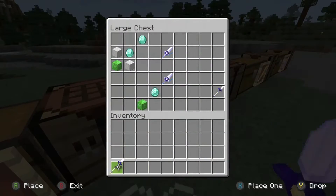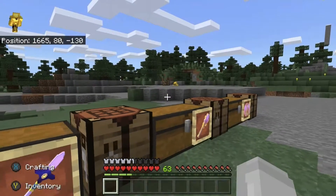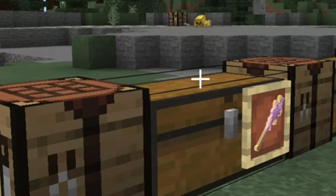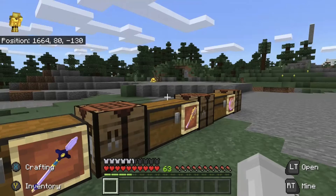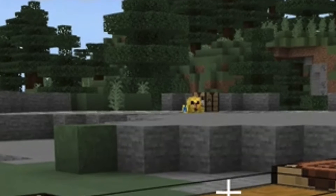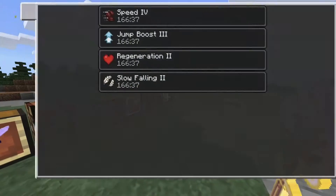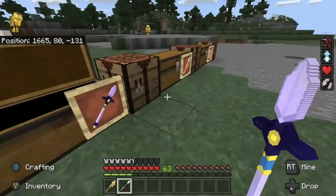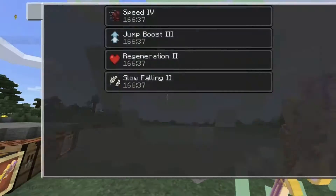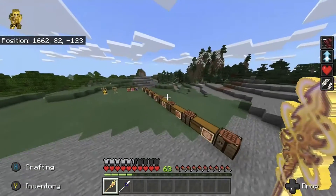I'm hoping that this mod gets a lot more attention and actually gets updated a lot more. Next we've got Golden Chastifol. It gives you similar effects but upgraded — with Normal Chastifol you get Jump Boost 2 and Speed 2, while Golden Chastifol gives you Speed 4 and Jump Boost 3. So, just chilling.